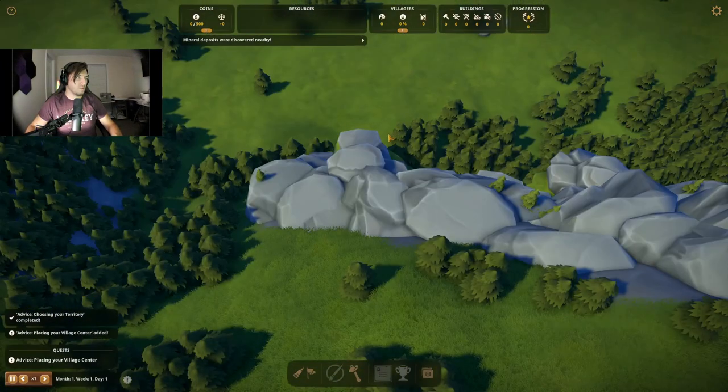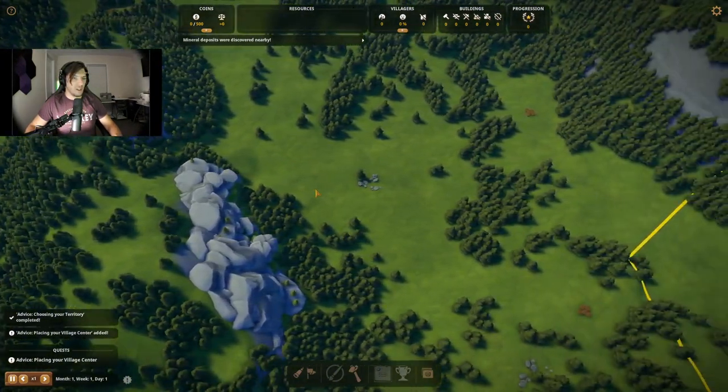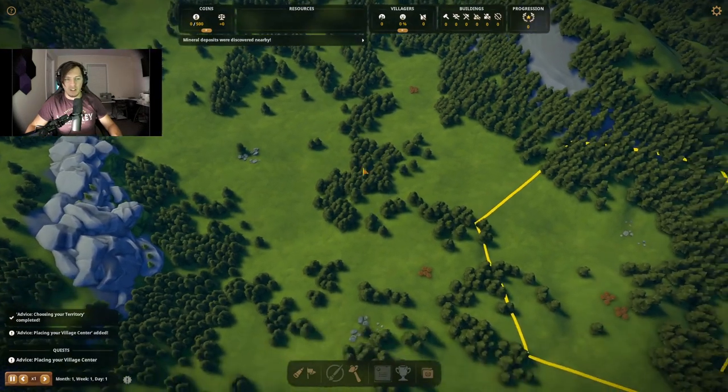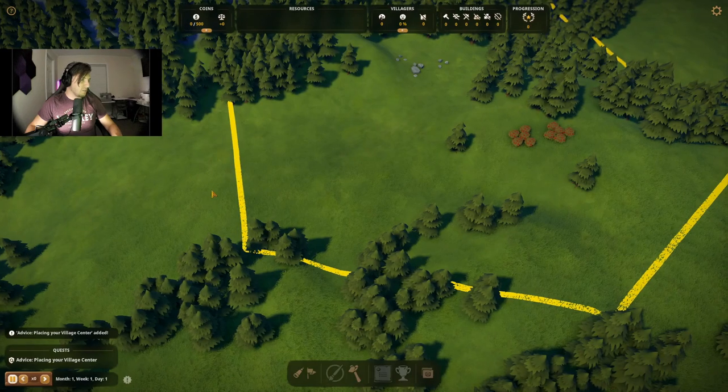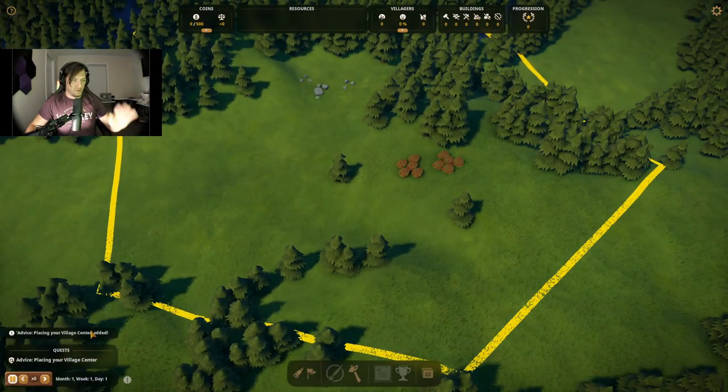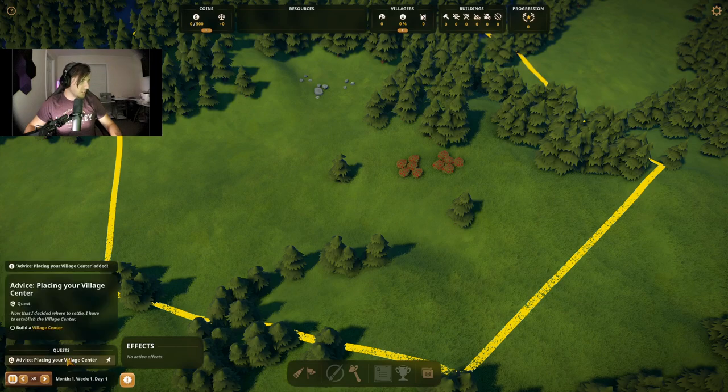Mineral deposits were discovered nearby. Like I said, right on that cliff edge. It's fine, we're not going to deal with that right now. We're going to go ahead and pause time because scatterbrained me will forget to stop the time and then we're going to have some problems. We have no available effects — that's fine.